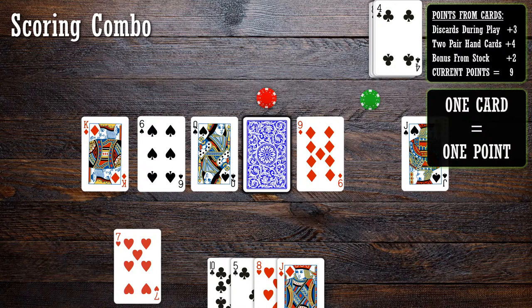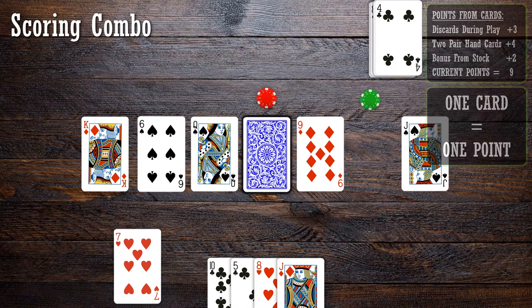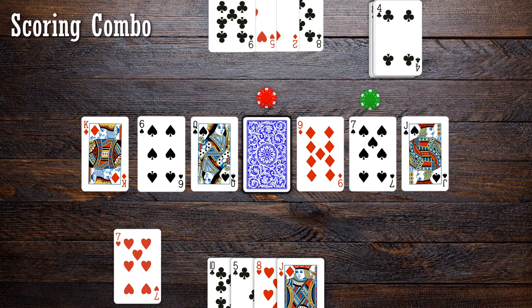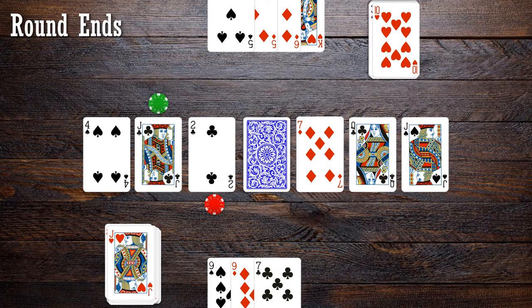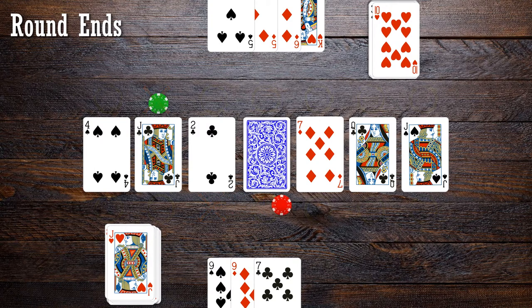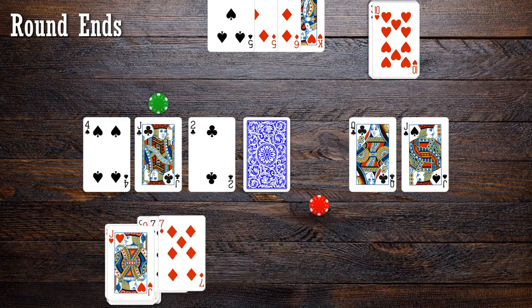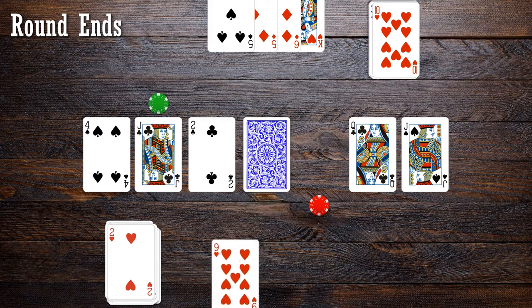Players score 1 point for each card in their discard pile at the end of the round. After the combo is discarded, the player draws 4 cards for their hand and replaces the card picked up from the barrel. Fast forwarding to the end of the round, Player 2 plays the Jack of Hearts, which lets them move to any space they wish except for their current location or the other player's location. Picking up the 7 of diamonds, Player 2 completes a 2 pairs combination, discarding the hand, drawing 2 bonus cards for the 2 pair, then replacing their 4 card hand.